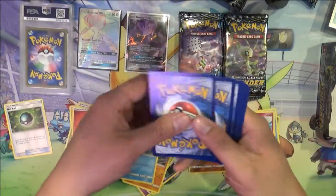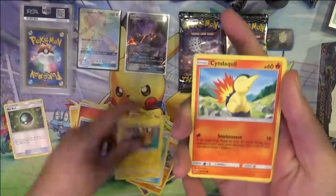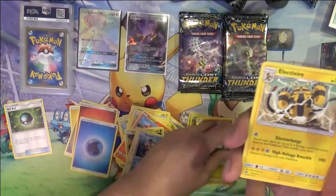So far, nothing good. Flareon, Flaaffy, Electabuzz, Dedenne, Cyndaquil again — getting a lot of those — Eevee, Bruxish, Pachirisu again, Electivire.